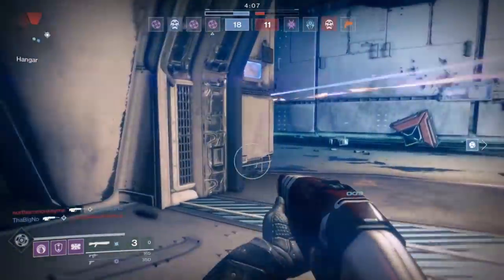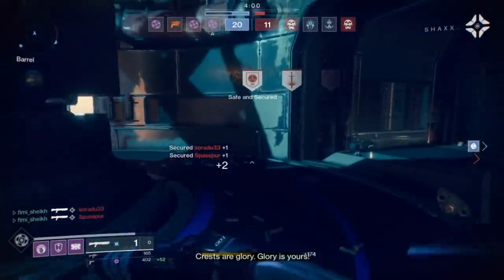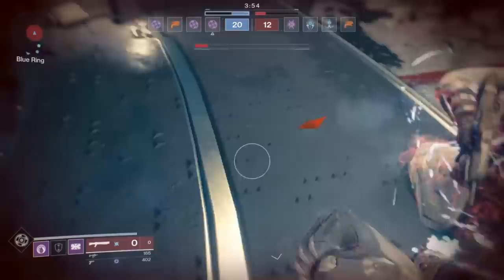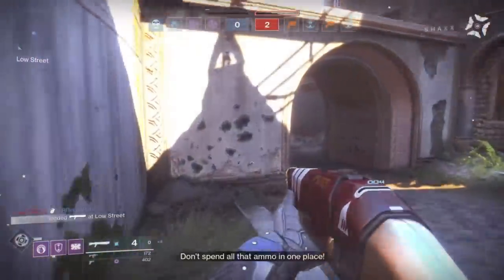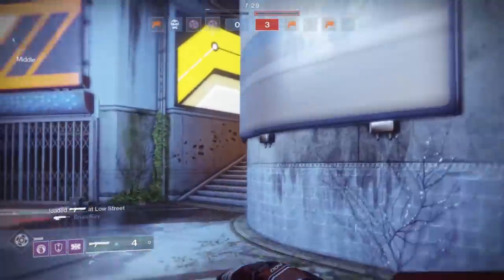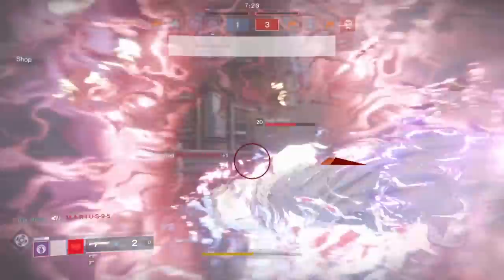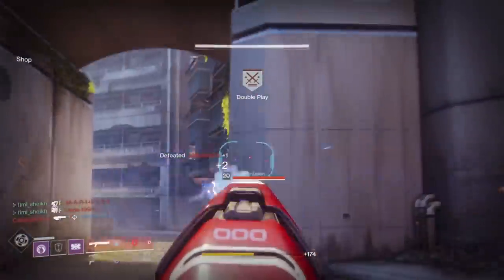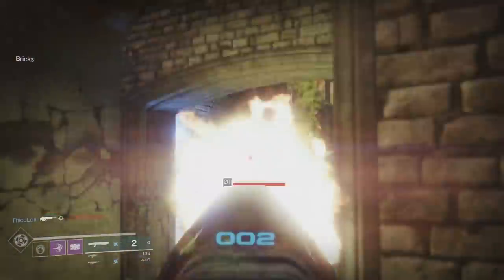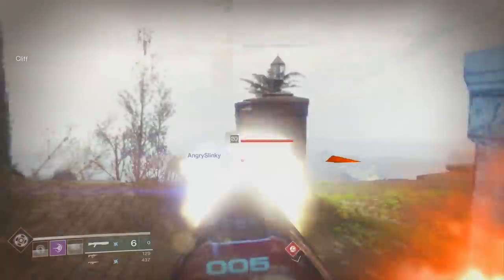A lot of slug shotguns struggle in 2v1s. If someone challenges with two people, you headshot the first guy and kill him, but they take so long to shoot that by the time the second guy pushes in you're panicked — your trigger jams, you spam your shot, miss or hit a body shot, and basically you die. But with this weapon the rate of fire is so high from the full auto perk. You don't even have to hold down the trigger to benefit — it just lets you shoot faster across the board. In 2v1s, this is the first slug shotgun where I did not feel like I was at a strong disadvantage.